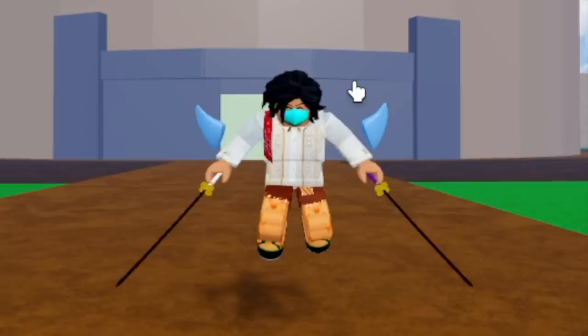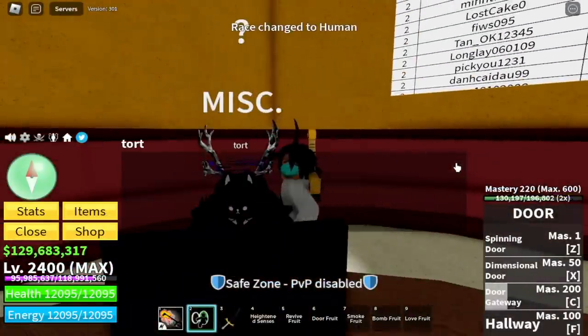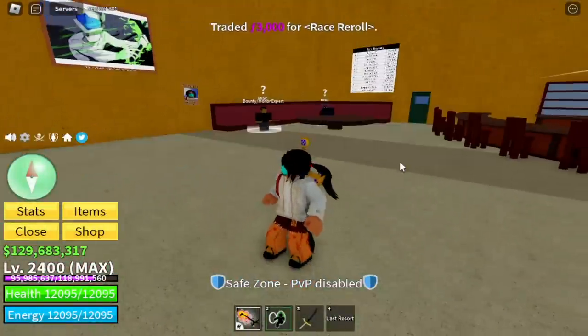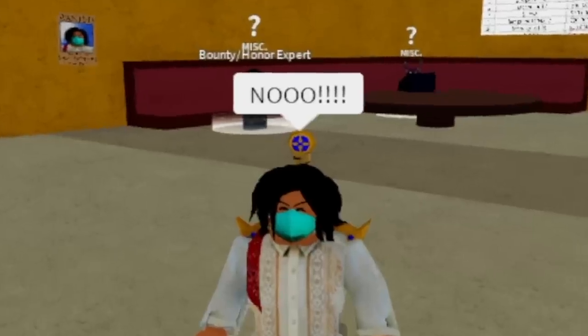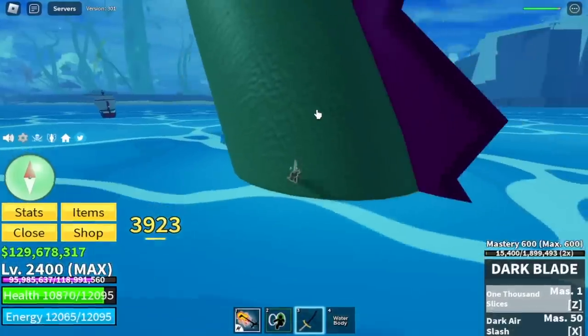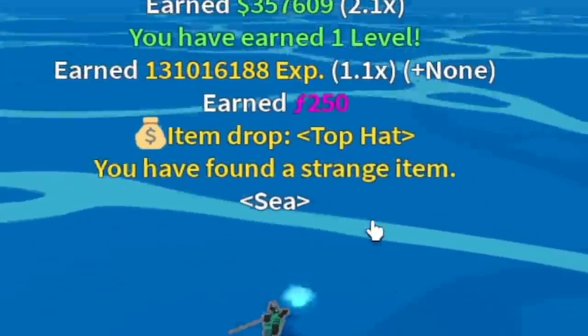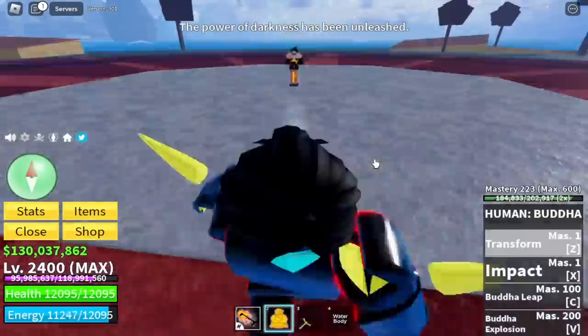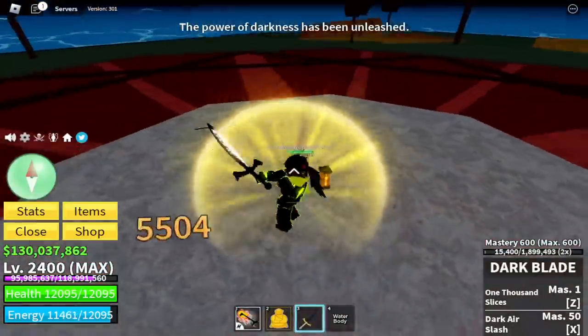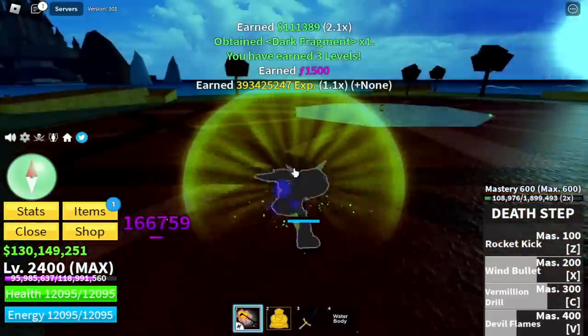While waiting for the factory, I decided to do CB's Hunt, so I changed race and lost all the fruits — that was a big mistake. I was able to hunt some sea beasts and get a strange item, which as we all know is the Face of Darkness. So I summoned Dark Lear and changed to Buddha. In the end, I got a Dark Fragment, which is not that bad.